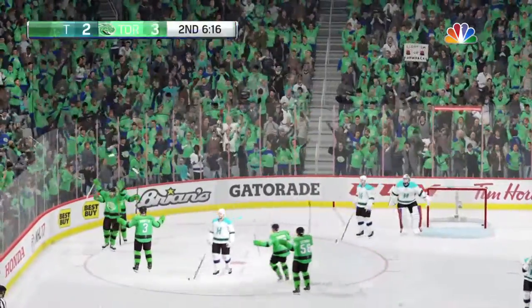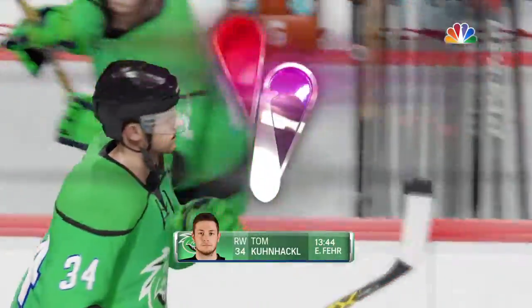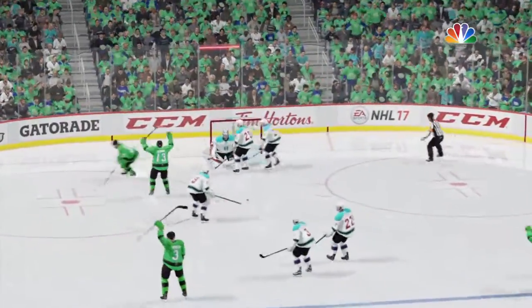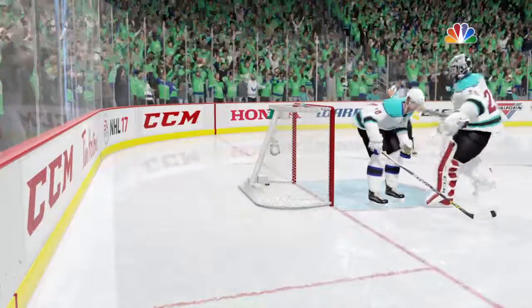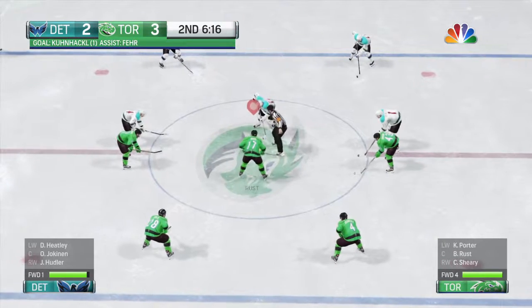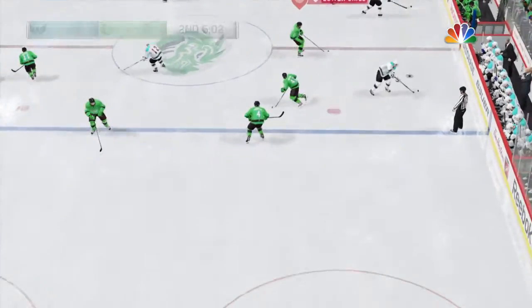That's three in a row! He looked confident on that breakaway right before he scored. Lindback's positioning is perfect — he's in the butterfly. It looks like he's got most of the net covered, but that is an outstanding shot. The Dragons have broken the tie, and we're still in the second period. Much uncertainty about which way this game's going to go. And they take that neutral zone faceoff.